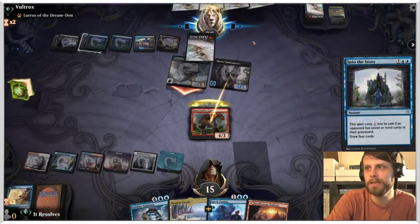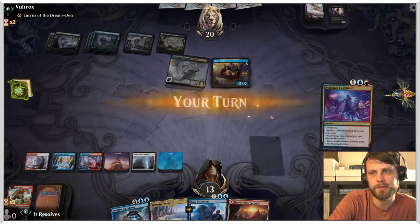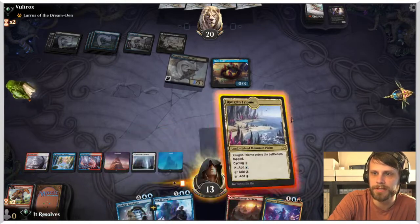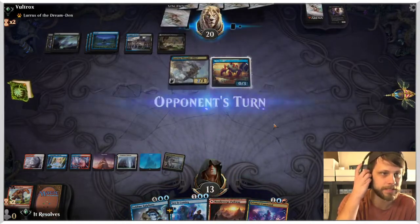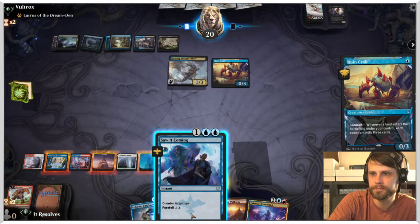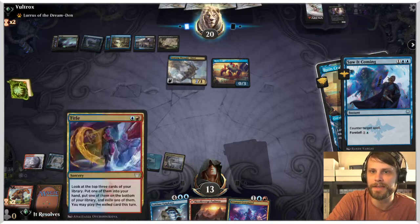They get to refill their hand, which is great for them. But crucially we do have Sublime Epiphany plus Saw It Coming later on, so hopefully we can do something. We have Prismari Command with Saw It Coming in the same turn, which is quite nice. I'm going to play the Triome here and pass. The Ruin Crab is a bit scary — that's just a very frustrating card to deal with. I hate saying I'm going to counter a Ruin Crab, but I think I am. We really, really need to draw a Shatter the Sky — that is very crucial for us at this point.